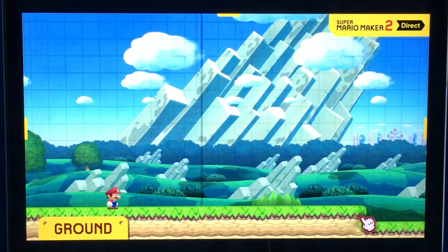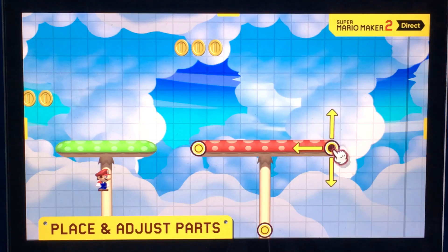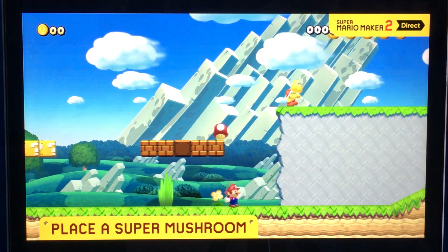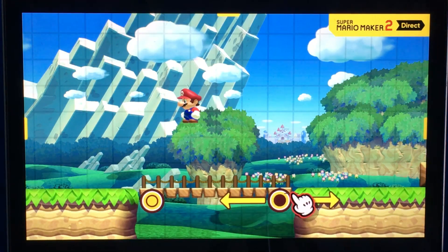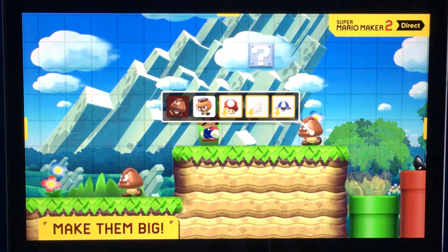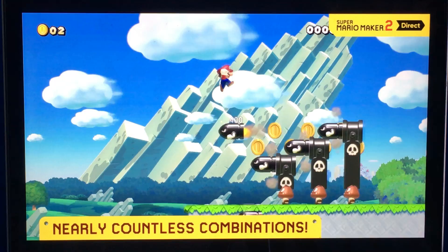Lay some groundwork. Pick from iconic enemies and objects — like blocks, coins, goombas, and pipes — and place them anywhere you like. You decide what goes inside blocks and where warp pipes should take Mario next. And that's just the tip of the goal pole. You can hide enemies. This is a lot of stuff I already know.